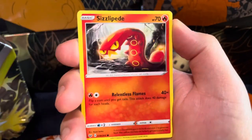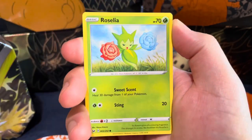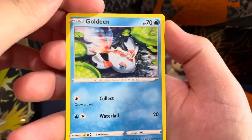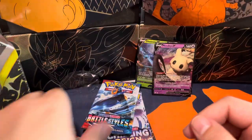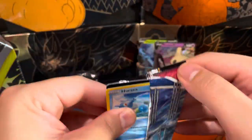Lucky Egg, Rare Candy — we got Gastly, Roselia, Goldeen. That's actually a pretty cool card, nice art — little Japanese garden vibe. Goldeen! Ooh, Italian holo! We support holos on this channel. If you didn't see our previous video, we support holos — hashtag we support holos!